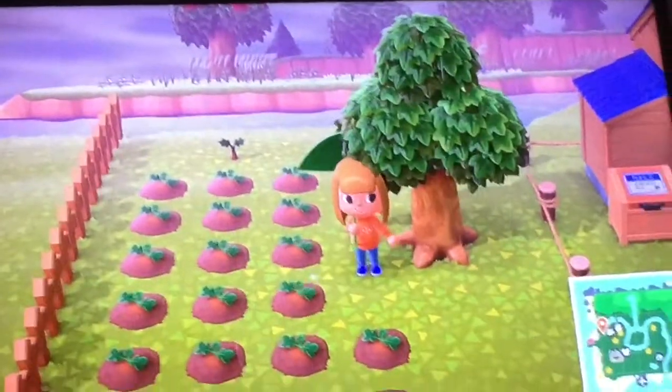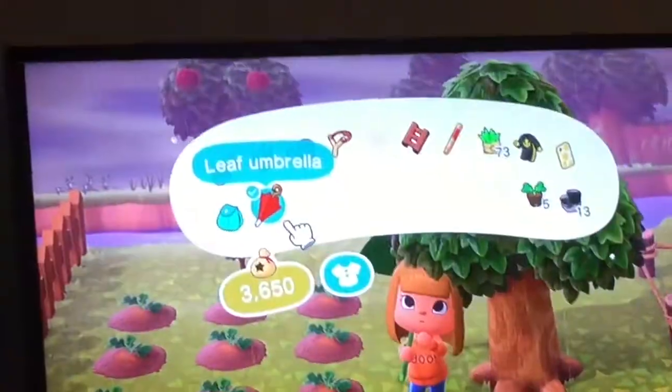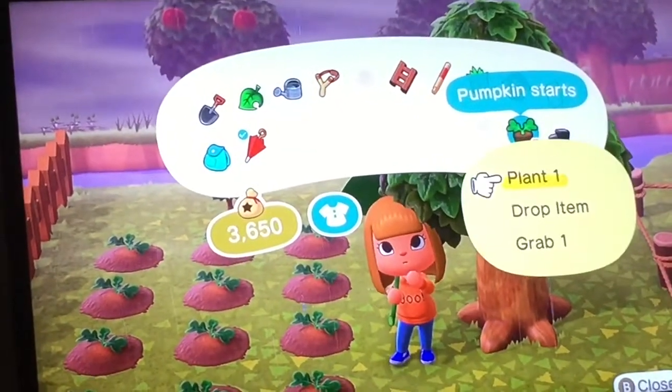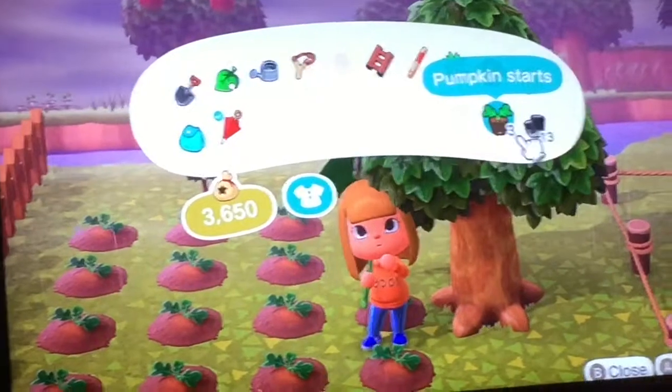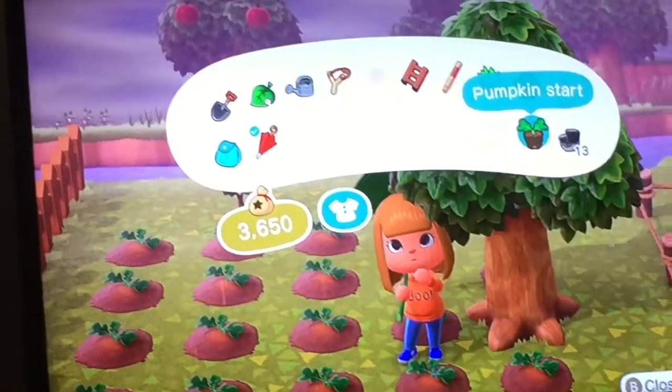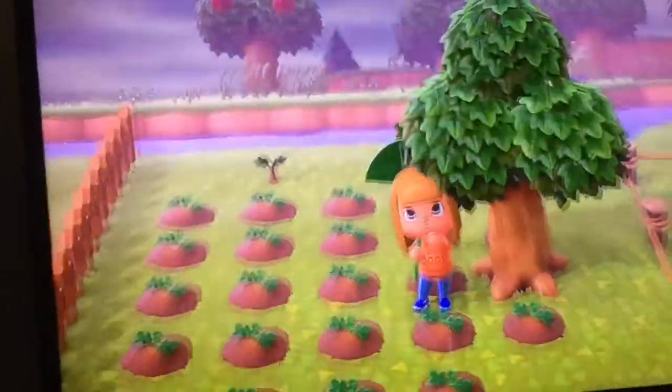Once you choose your place, go into your inventory and choose pumpkin starts and cross plant, and they'll start planting themselves. It's easy right? Look, I just planted those pumpkins.